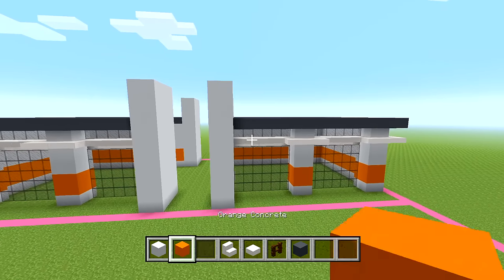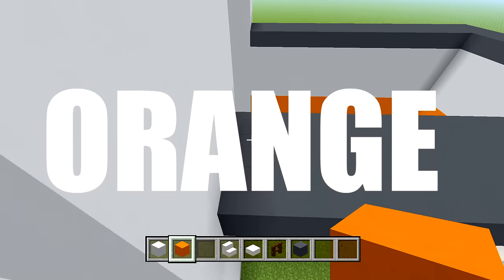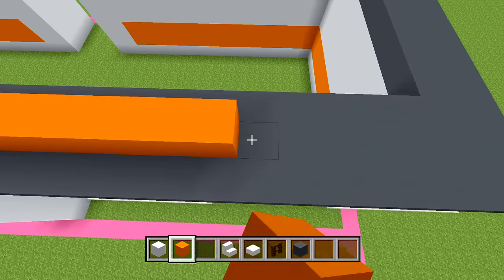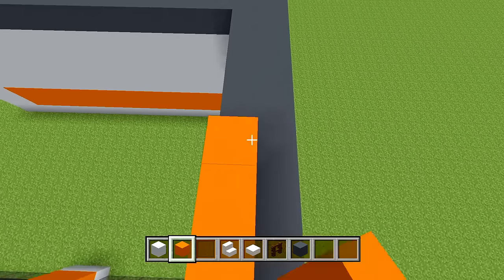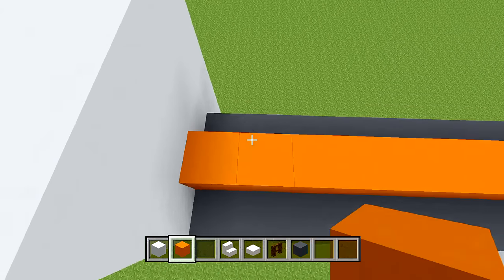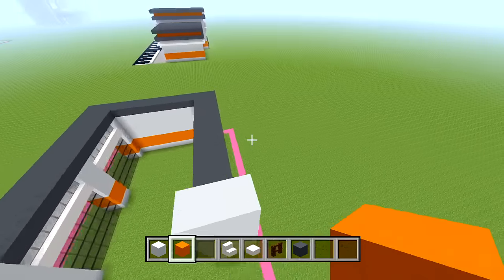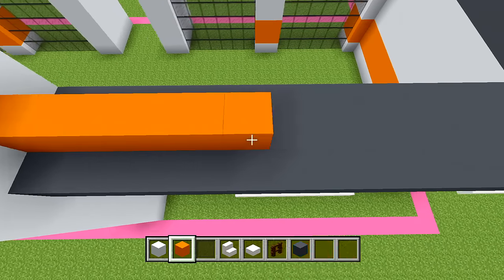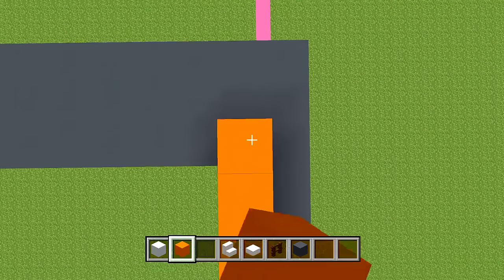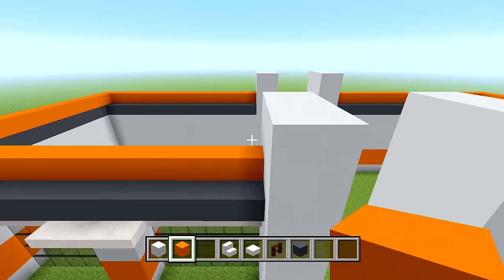Switch to orange concrete (referred to as yellow concrete in places). Make sure you're at the middle of the three spaces and wrap around one layer. On the back there are 3 spaces, but only 2 on the sides — keep that in mind. Then add an extra layer of gray concrete on top of the orange concrete, the same way you did the bottom layer. That finishes the roof for the lower sections.